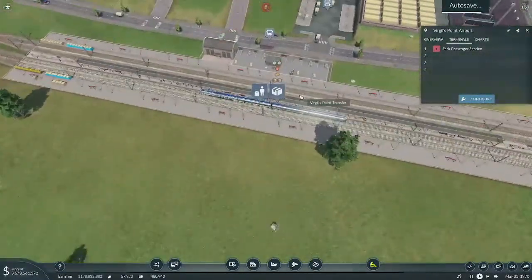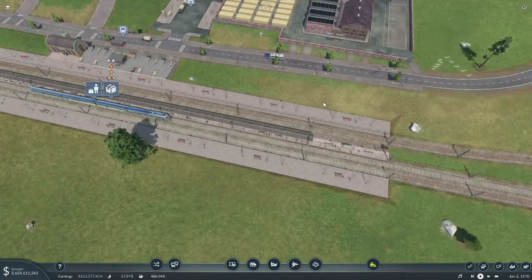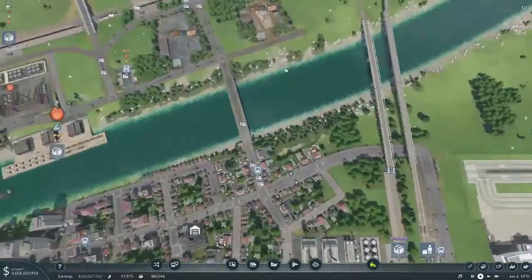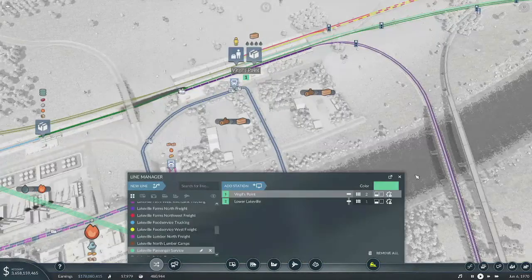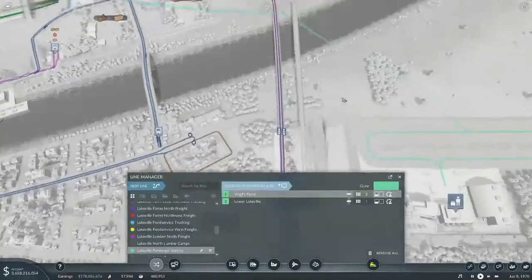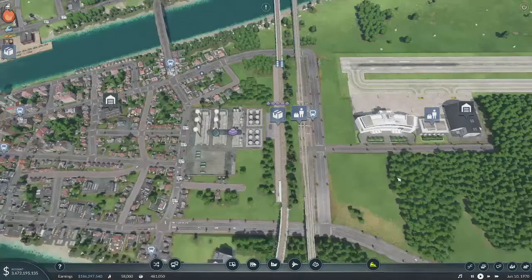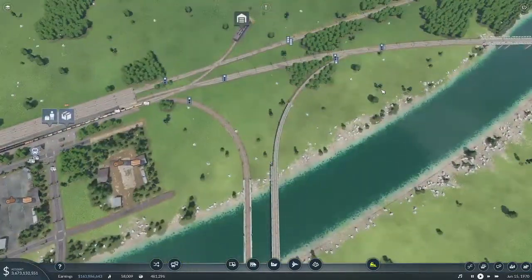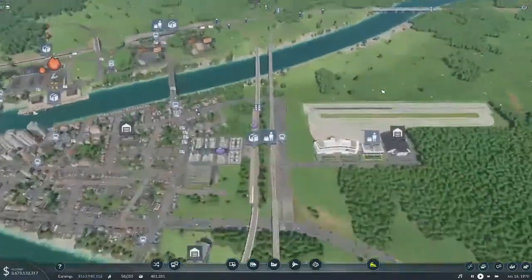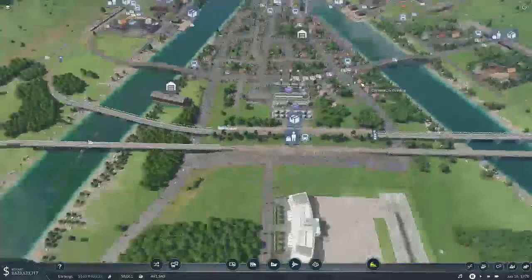Let's take our passenger trains and we're going to go from the Virgil's Point transfer to here. Why don't you like that? Oh, is it because the train's sitting here? Just go back the way you came — there, that's fixed. And we'll be able to just get rid of the whole passenger setup there. Virgil's Point, we're going to go to here, that one goes away. We need to get the bus thing set up, otherwise none of this is going to work.